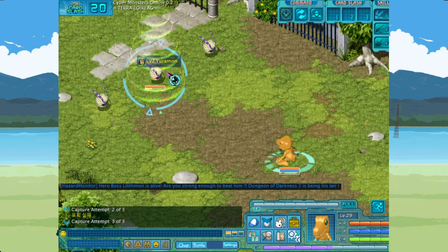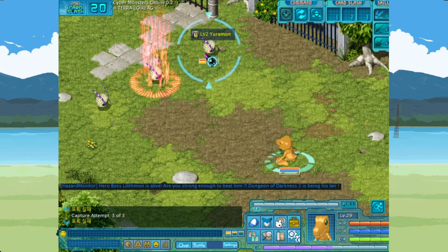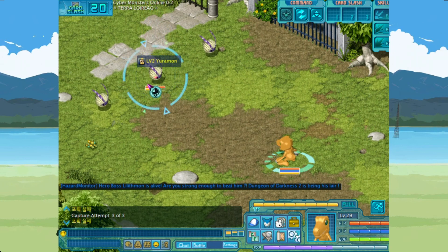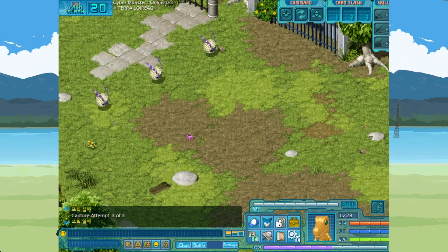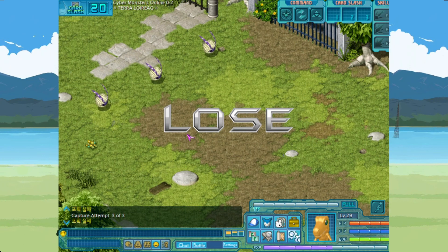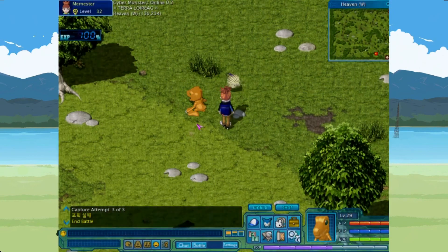It's like two to four dollars for maybe two, which isn't a lot. Like Masters will make you spend seven dollars on a Digimon egg that may not even work. So Masters is kind of a rip-off in that way. Even though I like Masters, it just does not like me.